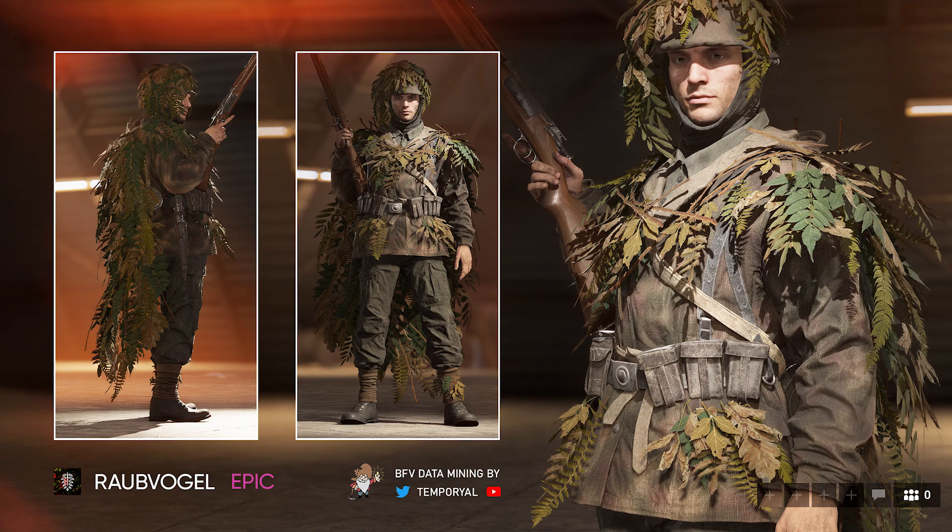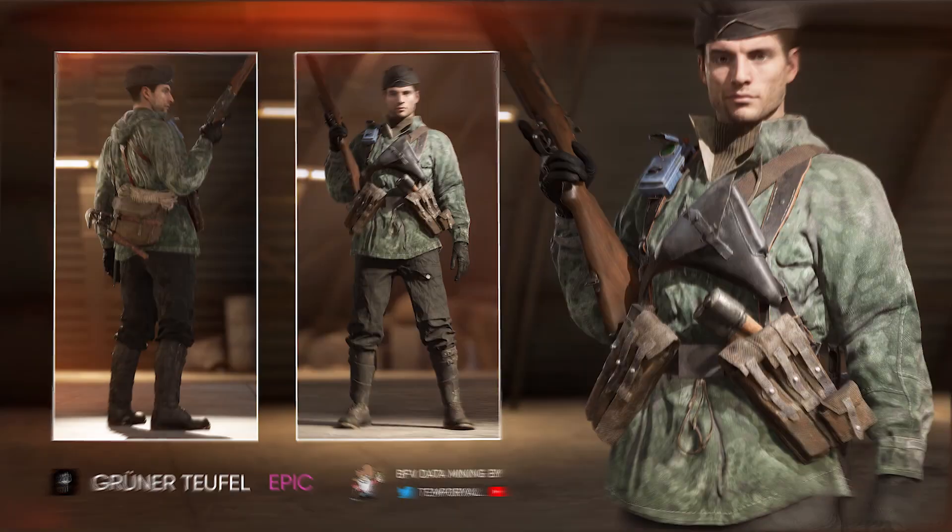Starting off with one of my favorites, a ghillie suit variant for the Germans. This again looks great and DICE did a great job with this — it reminds me a lot of the sniper from the movie Fury, if any of you remember. This outfit is highly detailed and is obviously the first of its kind for the German factions. I'm sure this outfit will be popular amongst many people if it ever does get released, and I hope it does. It blends in well with the Twisted Steel or Ross maps.